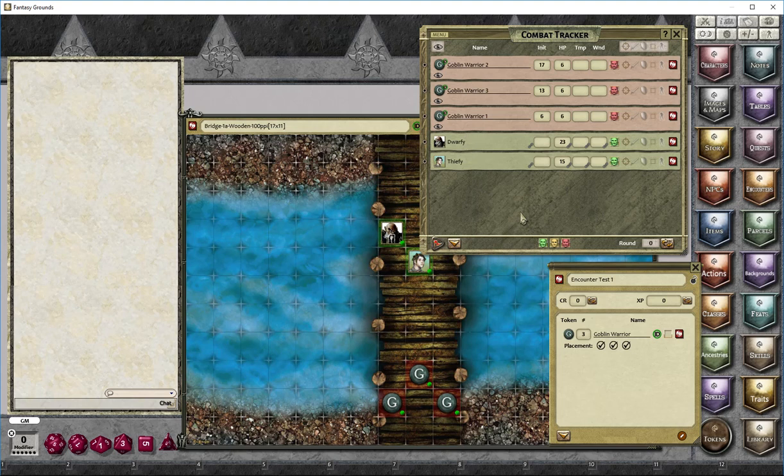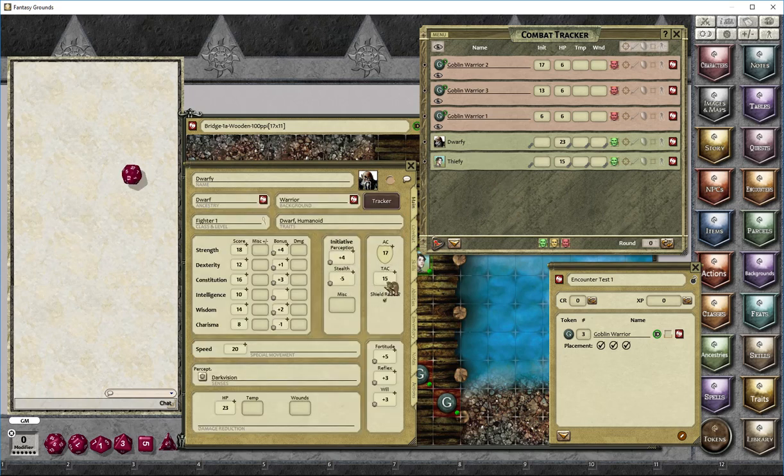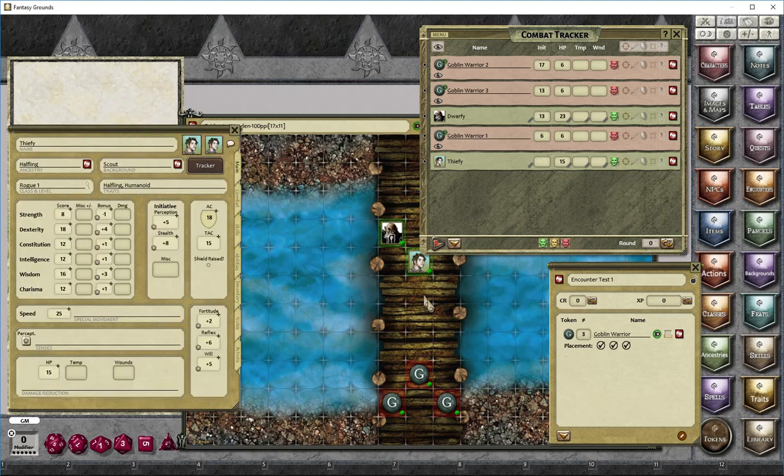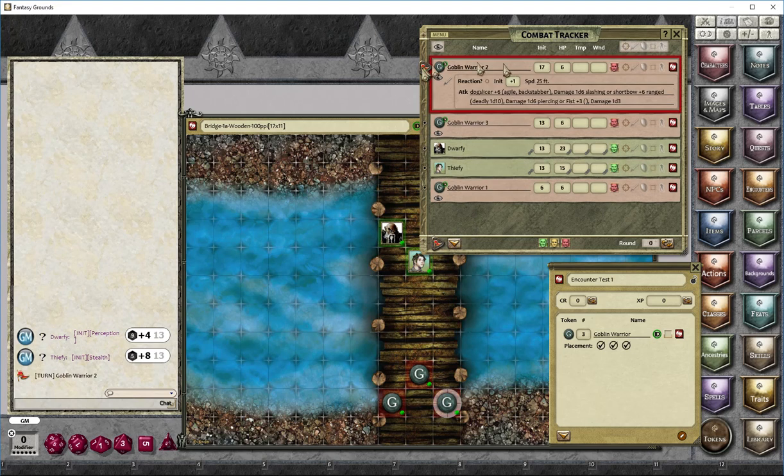This combat suddenly happens. The players would roll their initiative — Dwarfy rolls perception, and perhaps Fifi was sneaking ahead so they may have rolled stealth instead. Both got 30, automatically populated in the combat tracker. We're ready for round one and we start tracking. Goblin warrior number two comes up first — he's highlighted, he has a speed of 25, so he moves in toward Fifi: one, two, three, four. That's his first action.